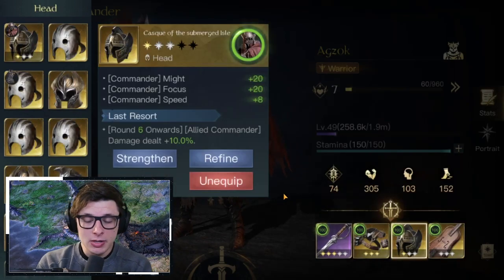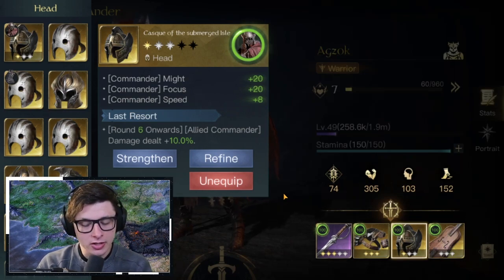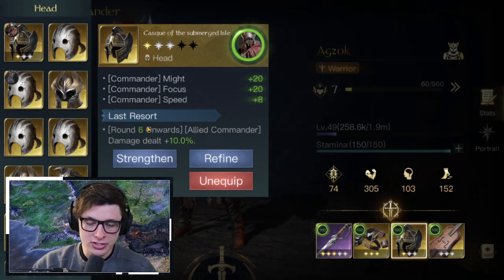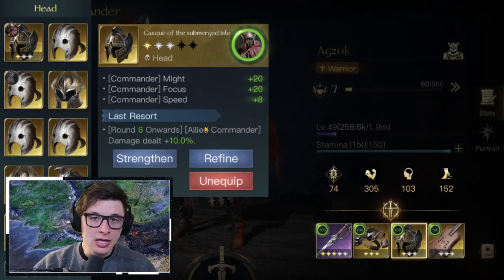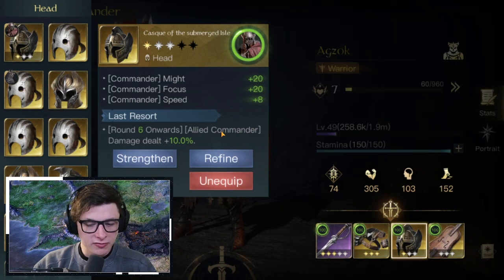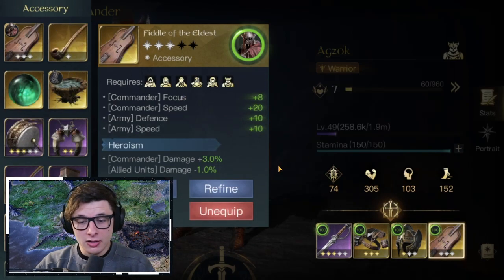The Cask of the Submerged Isle gives Might, Focus, and Speed. I have Last Resort on mine, but Formation Break is a better effect for Agzok — it deals extra damage against melee units in earlier rounds. Either Last Resort or Formation Break works, but Formation Break is preferred.